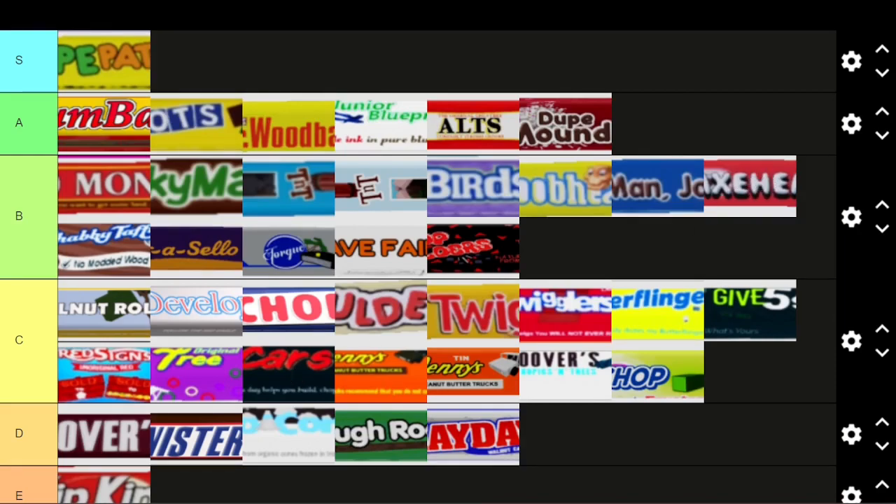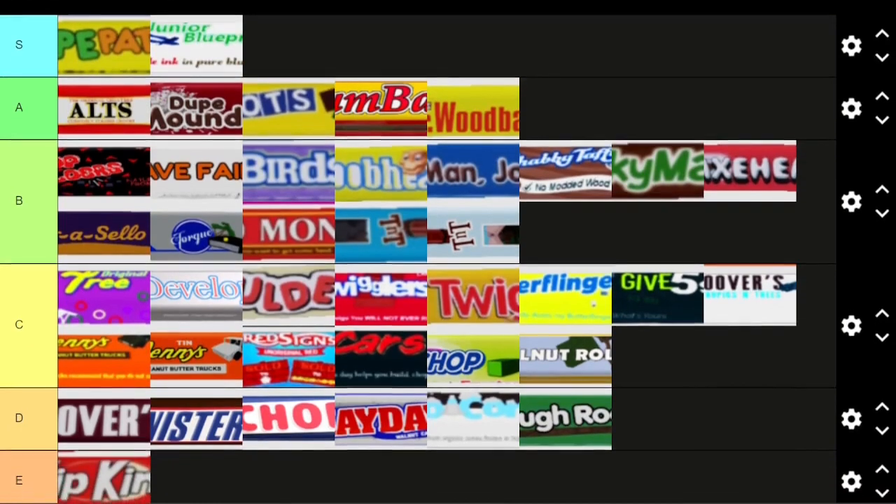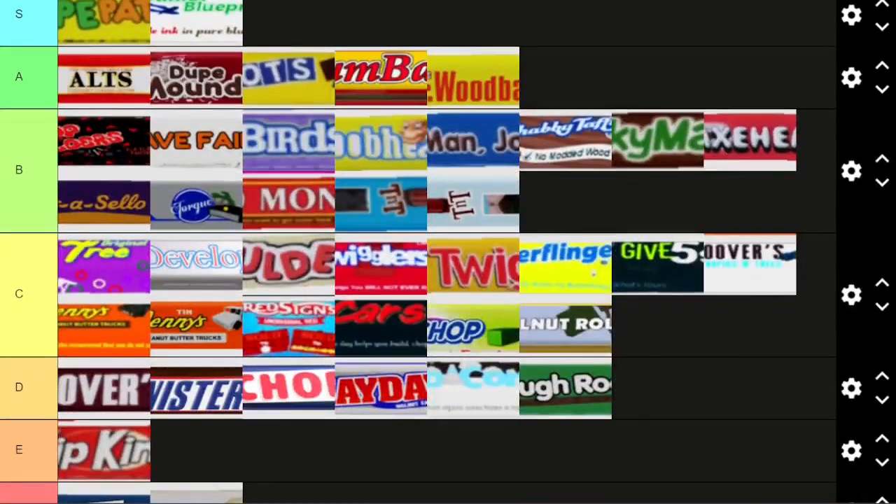That's my finished product. I actually moved Junior Blueprints up to S tier — I think it just sounds great and has a funny rhyming scheme. I changed some things around — let me know in the comments what you guys think of the final result.